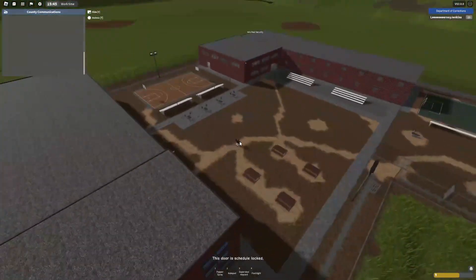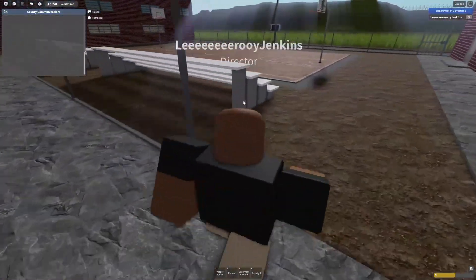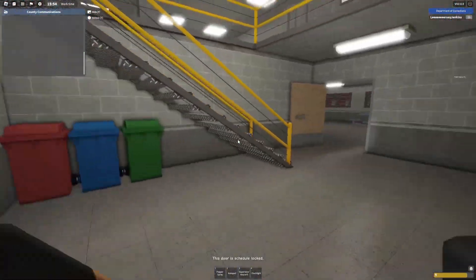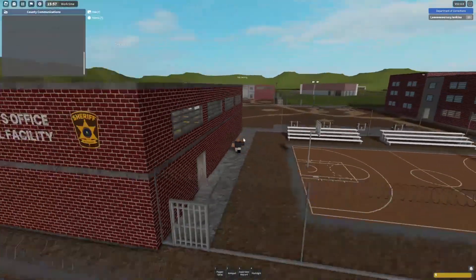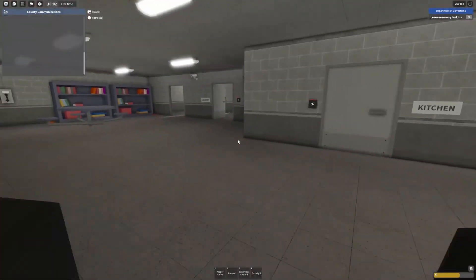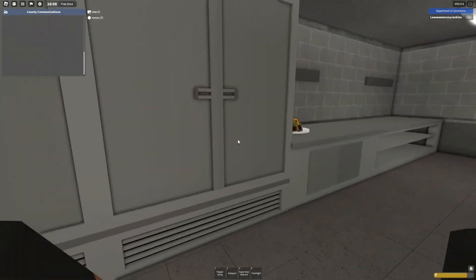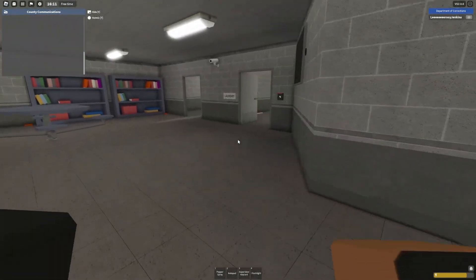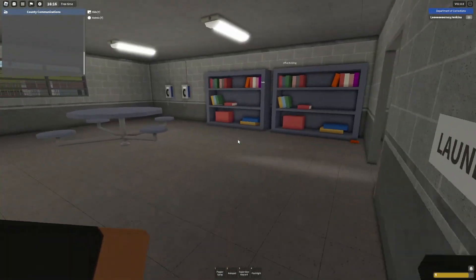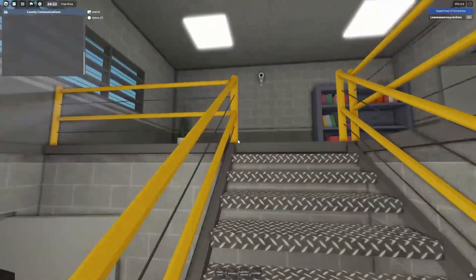Here is the minimum security yard - they also have a basketball court, though there's no basketball right now. They kept the basketball court from the last version. Walking through, there's so much to see. Here we have the kitchen - you can get tacos and other food. And there's the laundry room, everybody's favorite room when you're an inmate.